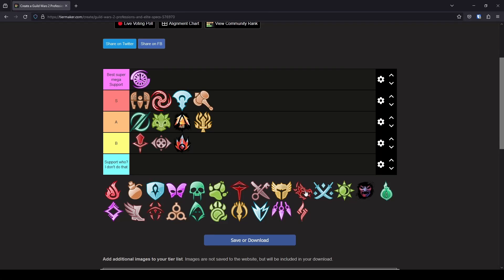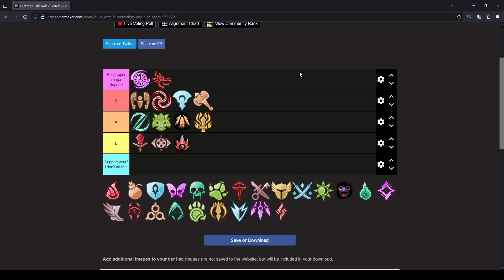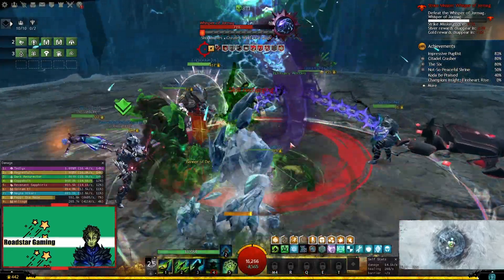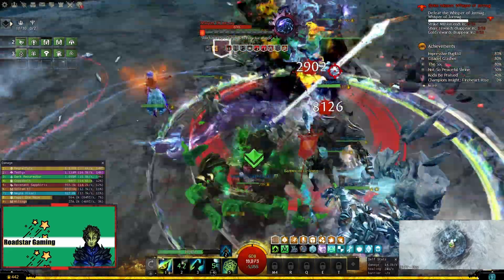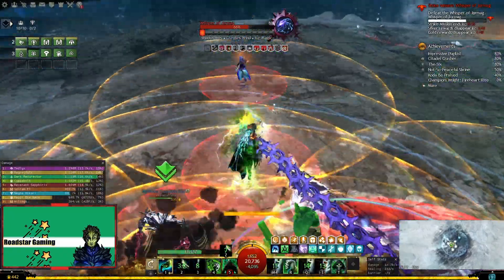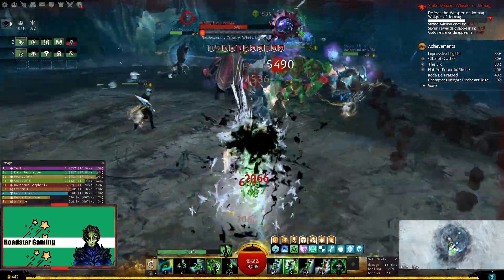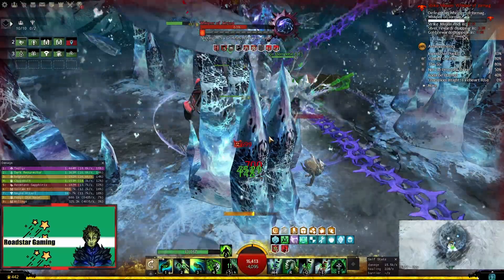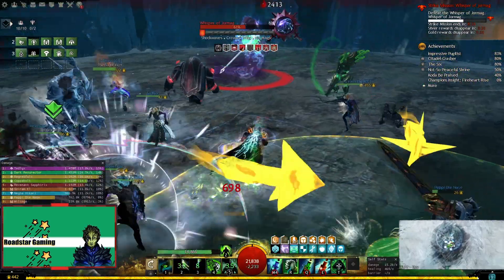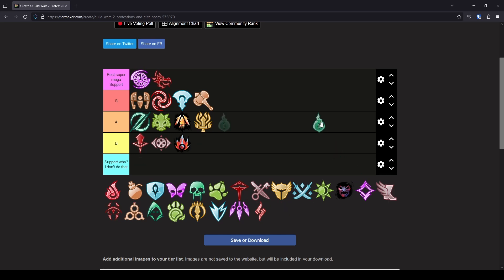I think this should be in the same category as Chrono — mega support tier it is. Next I will pick Harbinger. A really nice support spec with easy access to quickness, and not much need for boon duration as long as you are in shroud. There is a build for heal Harbinger out there, but I have never seen it in pugs, so let's focus only on the dps build. Harbinger is a very good quickness provider and has access to other boons too. It can even provide all boons with the elite elixir for a short time. But it's not enough to go to S tier, so I think this is more of an A tier spec.